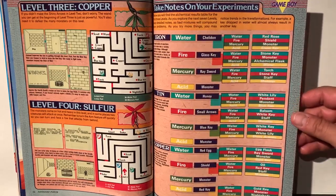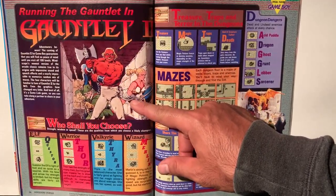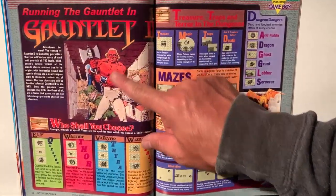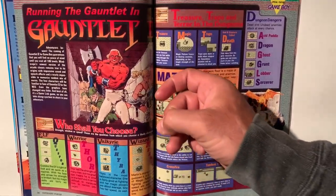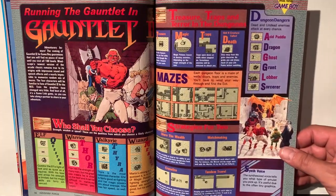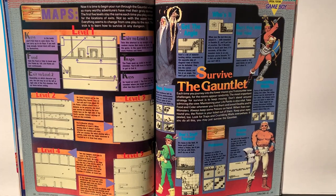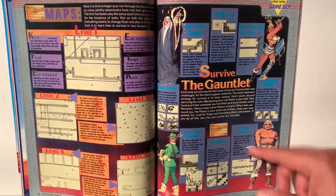Gauntlet 2 — that artwork is terrible. Have you ever seen worse artwork in your life? The game looks good though — it's Gauntlet, what else do you want? I wouldn't buy it just based on that artwork alone. The synthesized voice tells you what type of animal you pick up. If you play Gauntlet, you pretty much know what Gauntlet is about. I always played as the wizard.